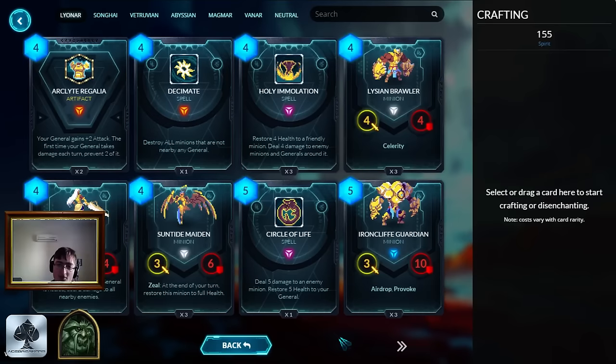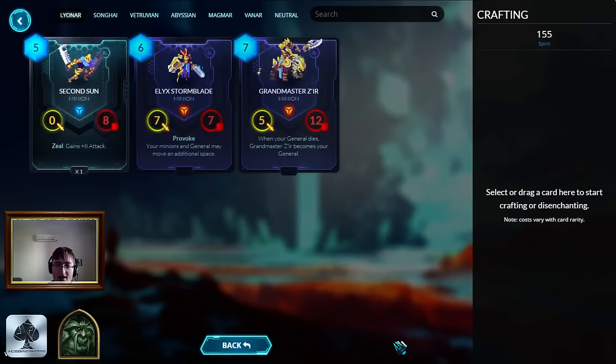There's actually a variation of the Lionar midrange called Healinar, which runs Circle of Life and also a third Sunriser. Personally I think it's a bit clunky, but if the metagame is all Songhai, then you just run as much healing as you possibly can to deal with the aggro. But it is definitely a variation you can run - it's a bit more spell-heavy and has a little bit less damage on the top end.